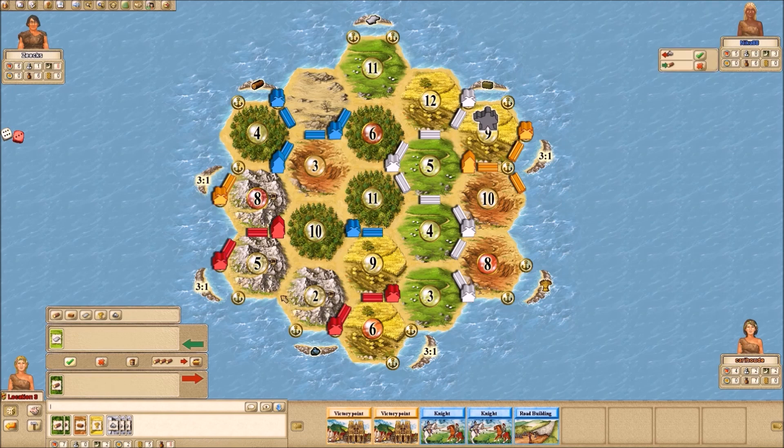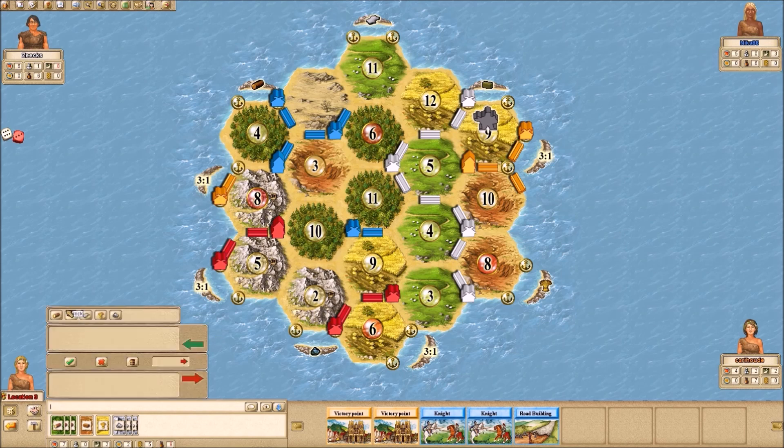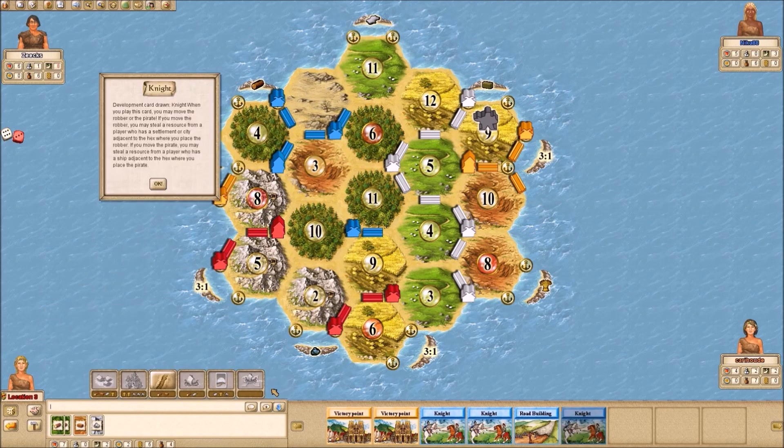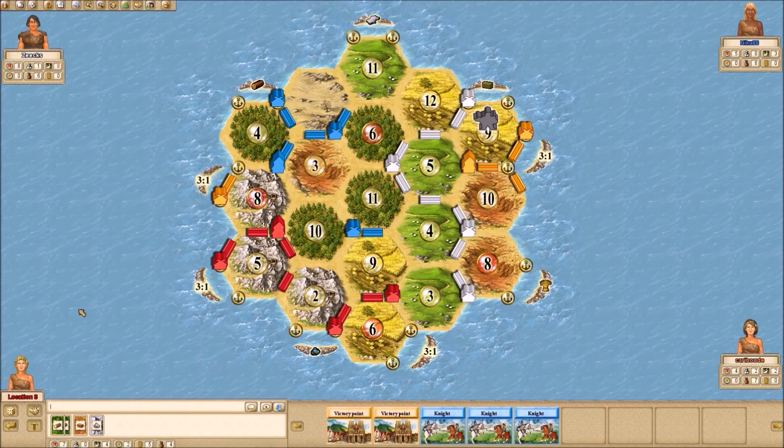I will take that trade. Because then I'll trade these for a sheep. I have enough for army. I'm just going to use this road building just to get rid of it. The next few turns, I intend to just play knights — that'll get me to 9 points. And then if I can build a settlement or upgrade, I'll win. I've got 5 development cards — that's kind of a juggernaut. If I were one of the other 3 players, I would be attacking me.